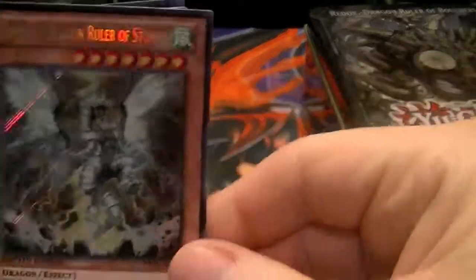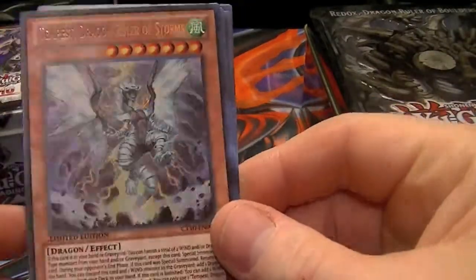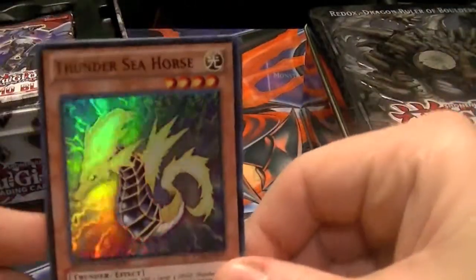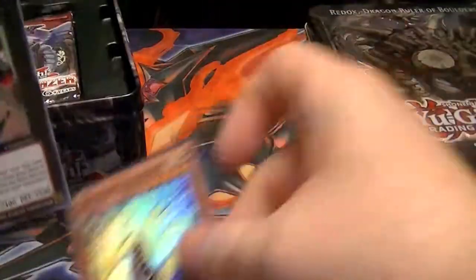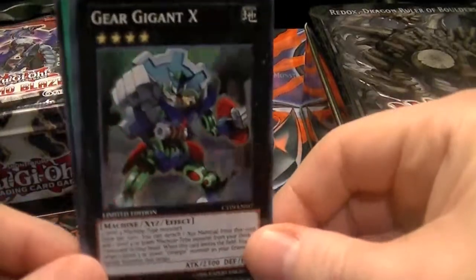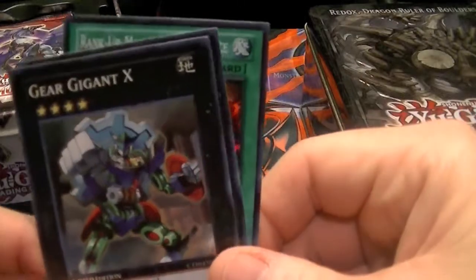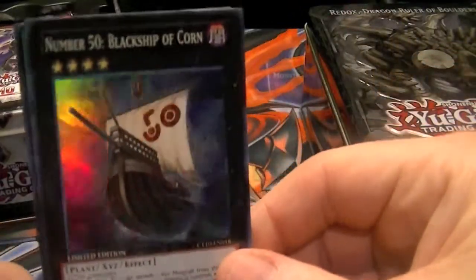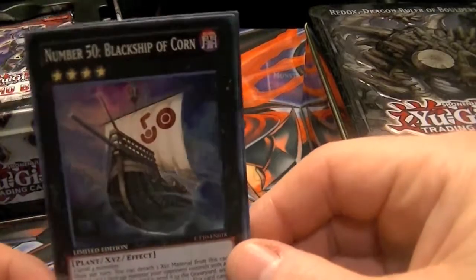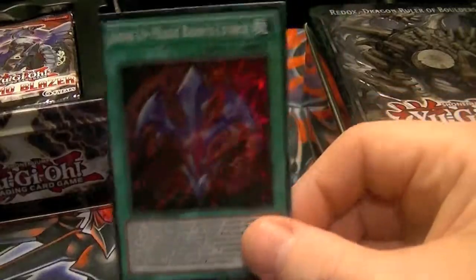There is our Secret Rare Tempest — looks so much better than just a rare. Then we have for Supers: Thunder Seahorse, which was a Secret Rare in Abyss Rising; Gear Giga X, which was a Secret Rare in Return of the Duelist and is coming out in its own structure deck; and Number 50, Black Ship of Korn, which was a Shonen Jump promo — very widely used, glad to see it reprinted.